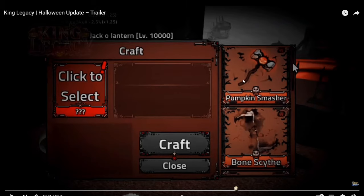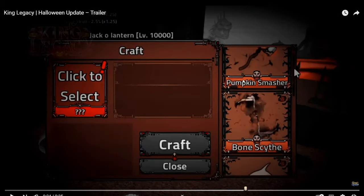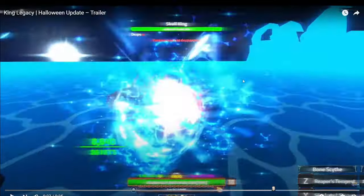You can craft the Pumpkin Smasher. I've never used Pumpkin Smasher before — I'm excited to grind for that — and the Bone Scythe. That looks like the top of a shark head; it could be a Seeking Skull. There might be three or four items on this list. The boss is going to be a lot bigger than the player.